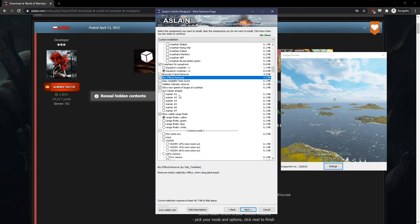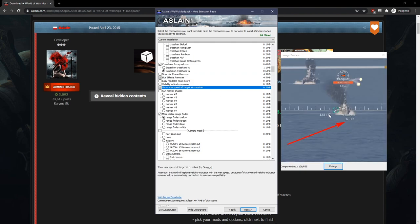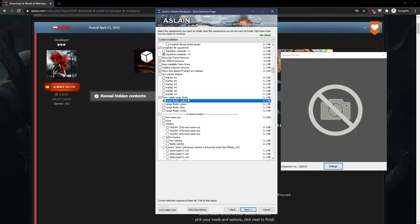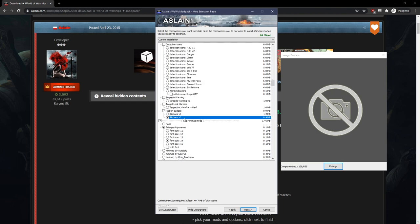Blur effects remover — I don't like having blur when I'm flying. Max speed shows the actual speed of the ship when you're playing a surface ship. And the crosshair color for surface ships — I keep mine to yellow because it pops out the best for me.